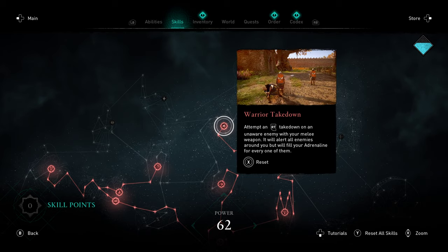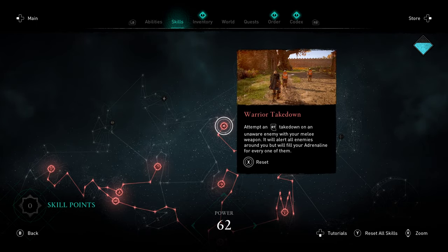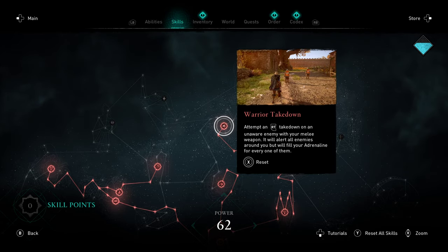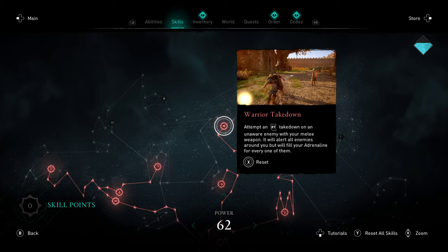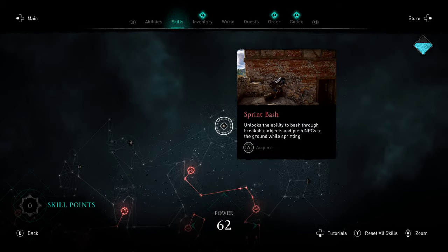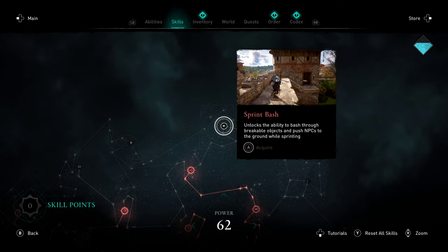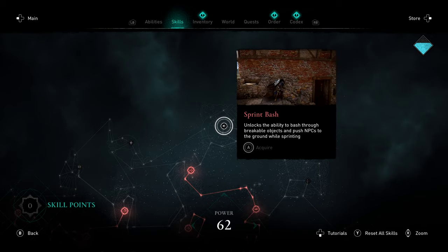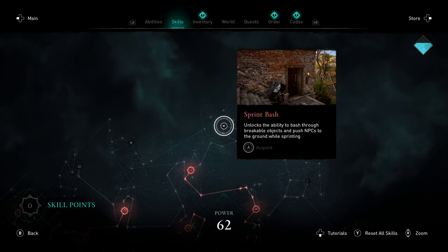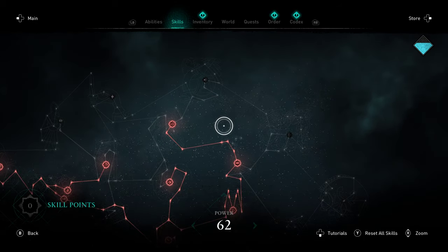Moving over here, Warrior Takedown — I love this ability. Basically, you just walk up and do a heavy attack instead of doing an assassination, and if you kill the enemy it instantly fills your adrenaline bars. Super OP. Sprint Bash I found completely useless. The best use for it was actually sprinting through and breaking mining clusters to get iron. It just didn't feel that good — we can bash things with our weapons anyway, so I didn't see value in this. Maybe somebody else can, but I didn't.